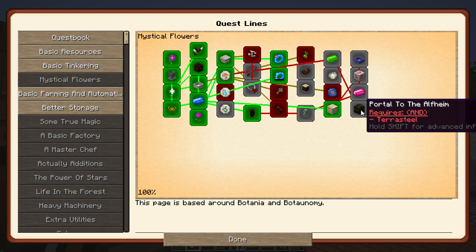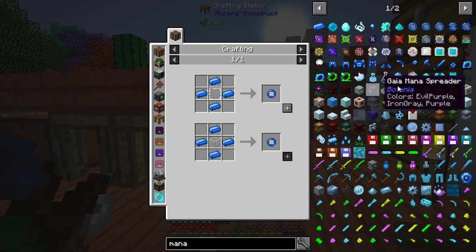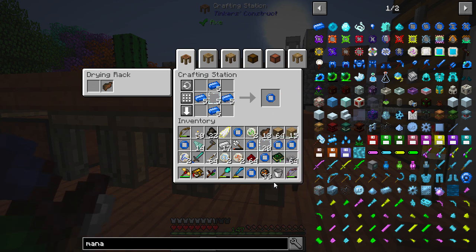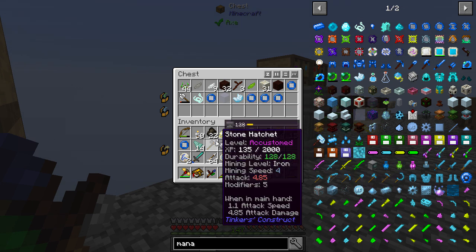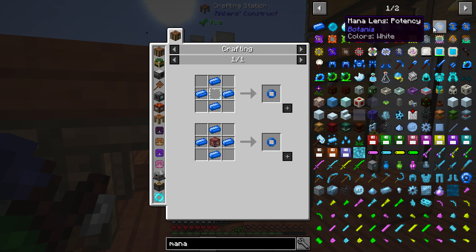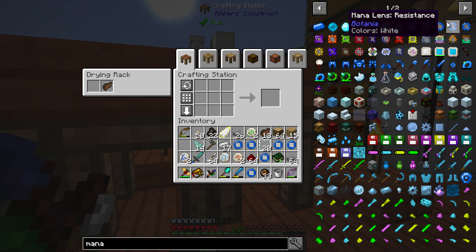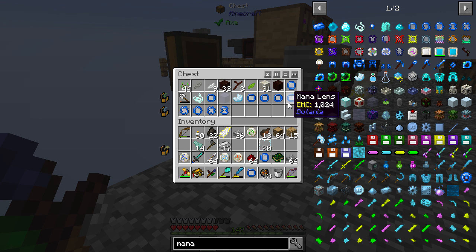I might not be able to do the Alfheim stuff today, but let's see what happens. I should be able to make a fair few of these — each one needs a normal mana lens. I think there are 12. Oh, they don't stack — that is irritating. Of course they don't stack. There we go. These all need one of the runes we've already made — air, fire, resistance, and efficiency. There we go, that's four down. Take another four.